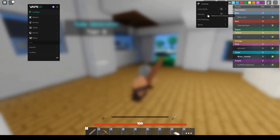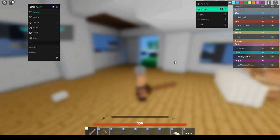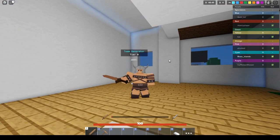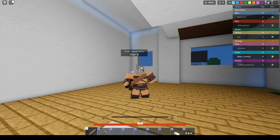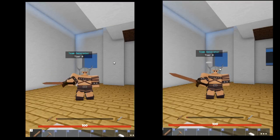I want to explain every one of these. So the auto clicker — if you turn this on, it basically swings a little bit faster. Now there's no click delay, which is better than the auto clicker and basically swings like four times faster. So this is the difference between auto clicker and no click delay.